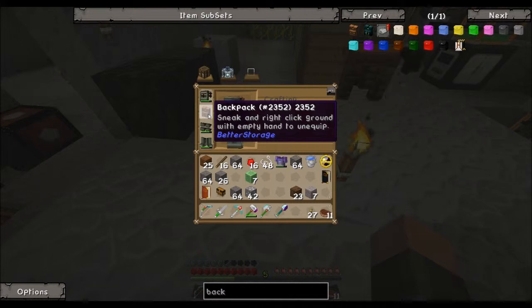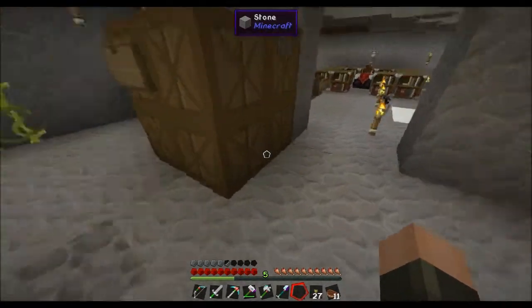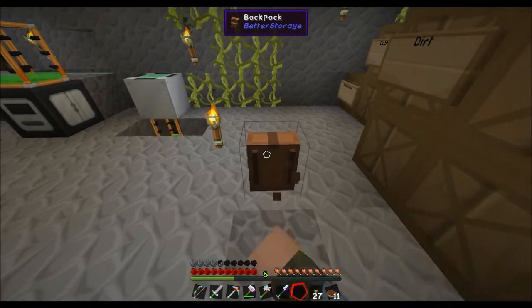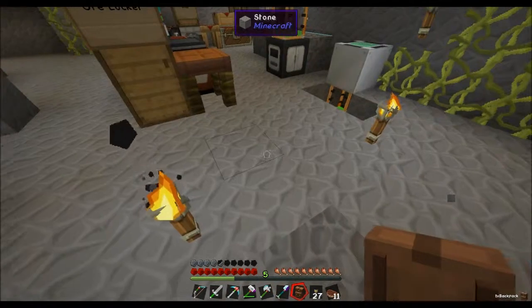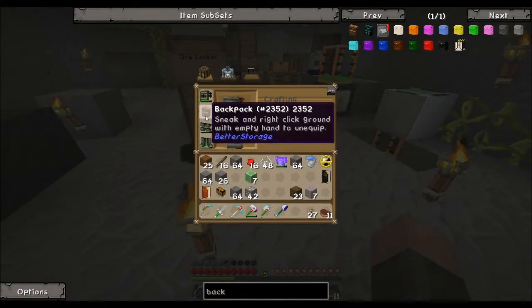To unequip it from your chest — sneak and right-click ground with empty hand to unequip. So even to unequip it quickly I just hold shift, put it down, and then break it with my hand — it goes on my chest.